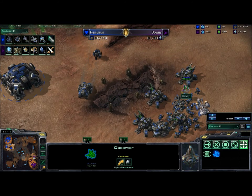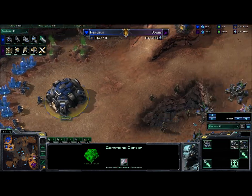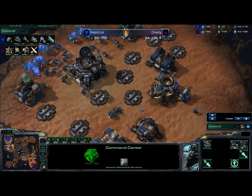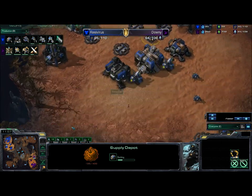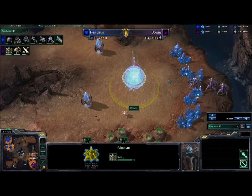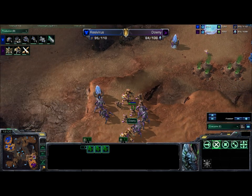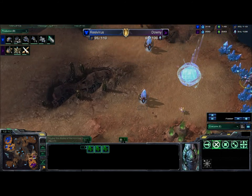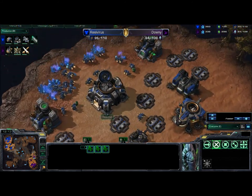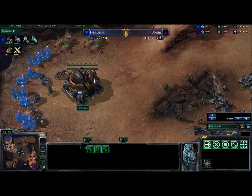This Observer is still just hanging out right here. I'd really love to see a scan or a missile turret to get rid of that Observer. Really what missile turrets do is limit where the Observer can go — if you drop a couple in your base, they're never a bad idea for detection anyway, and they definitely eliminate the scouting potential of those Observers.